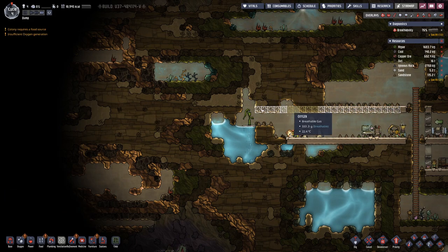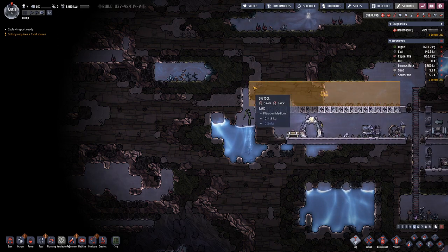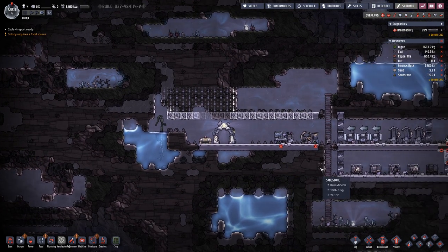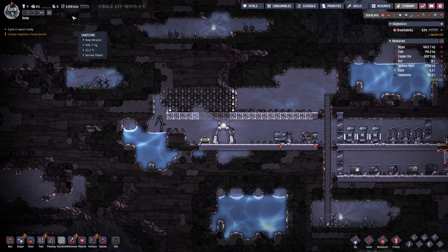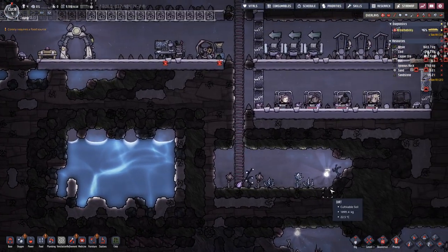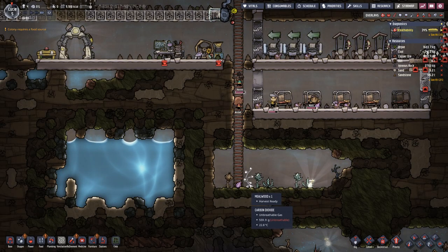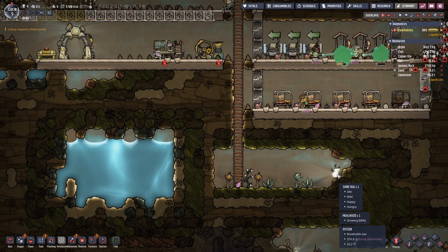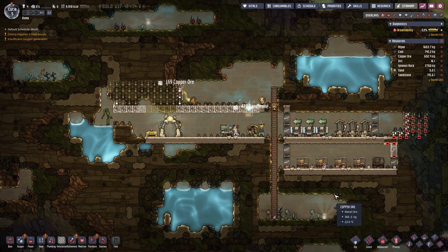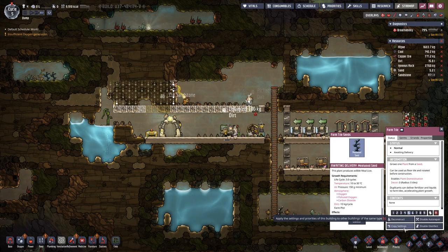So let's have this dugout here. And then we can have our first farm, because as you can see our calories are going down. It's not good - down here there is millwood that can be harvested. This one will be ready soon, but that will not sustain us for long. So instead we will plant some millwood ourselves.